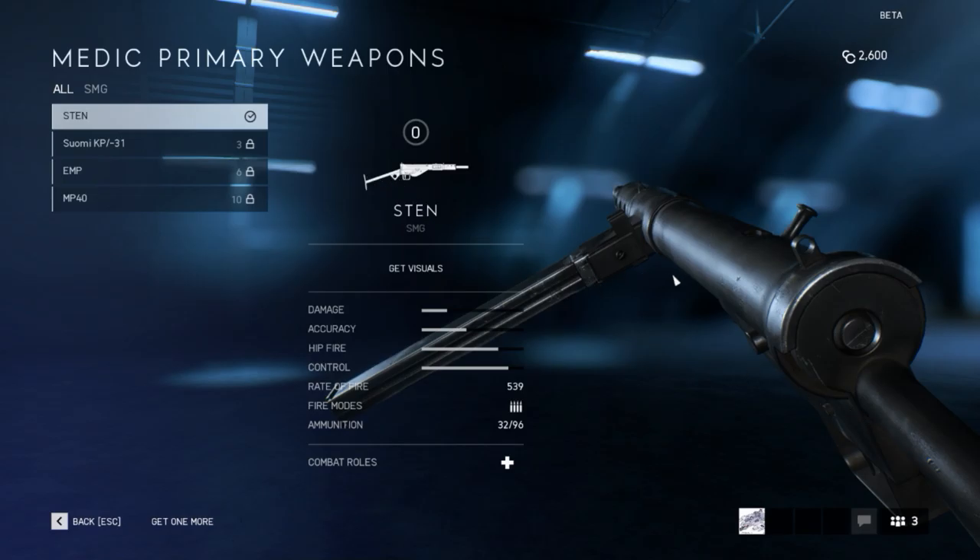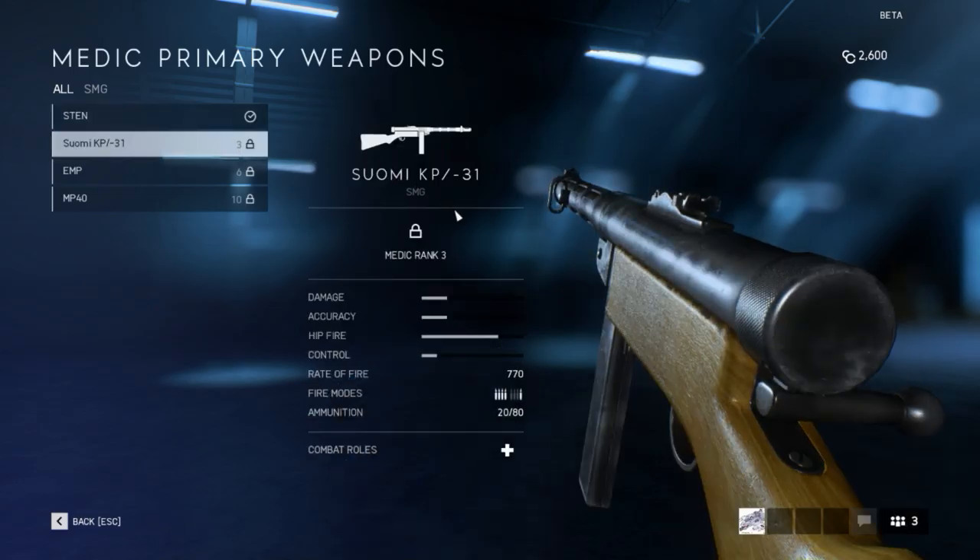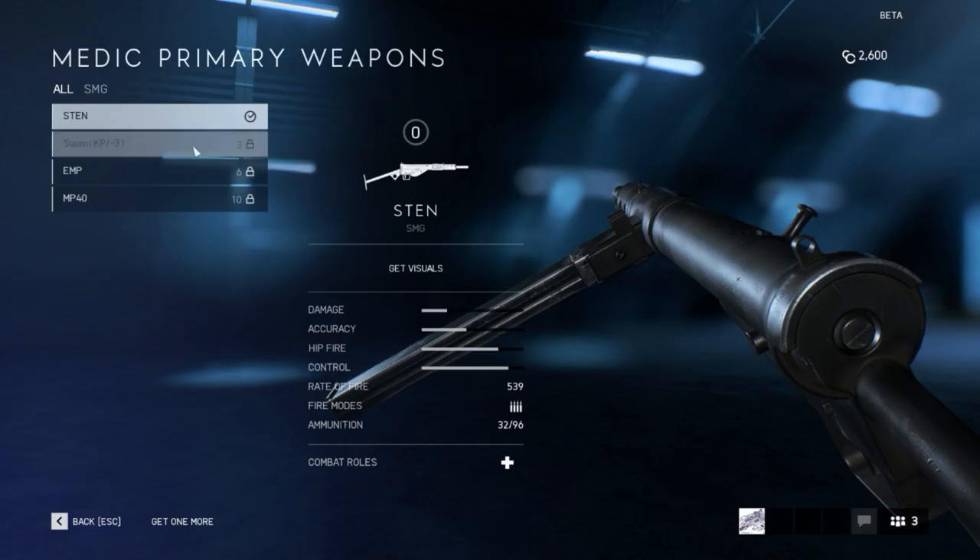Looks like a folding stock — pretty lightweight, usually seen used by Commandos. Then this one — the Suomi KP-31. I had no idea which country of origin this was from, but it's actually a Finnish submachine gun. So it turns out besides making Nokia's — those indestructible old cell phones — they are pretty good at making weapons as well. Magazine holds 20 rounds, pretty high rate of fire.